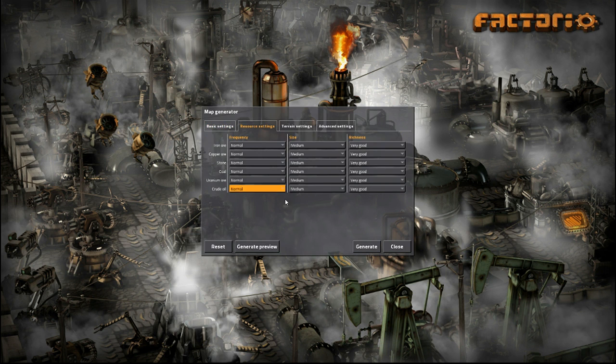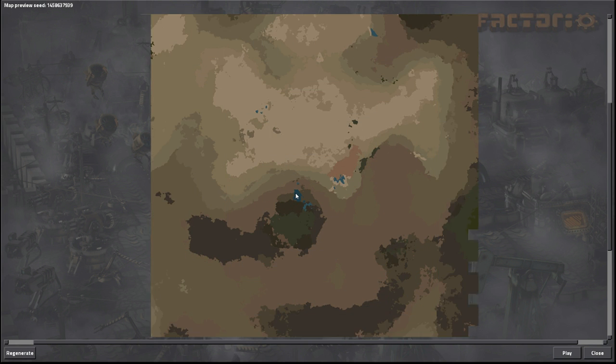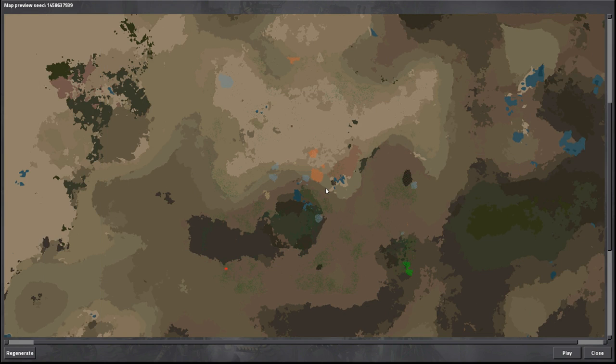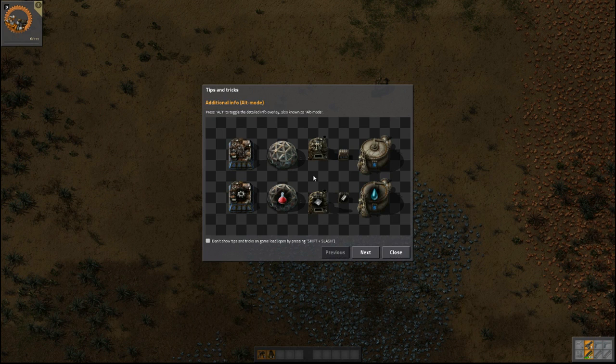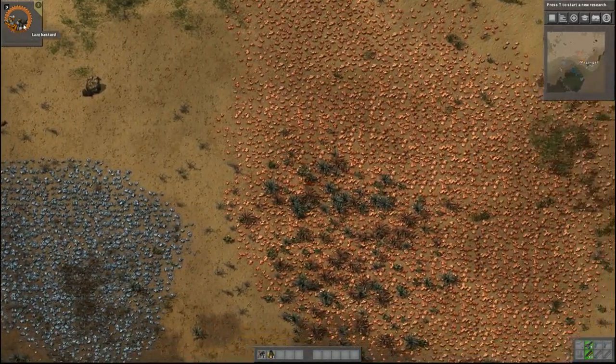I am going to do rich resources, which basically means richness is very good. I'm going to leave everything else the same and let's go ahead and generate preview. Usually I'm pretty good with what the previews look like, but I just want to double check — that is a lot of iron. That's actually pretty good, and it looks like we have a little bit of water next to some coal over there, along with a huge vein of stone. That is very good, so let's go ahead and get in on it.